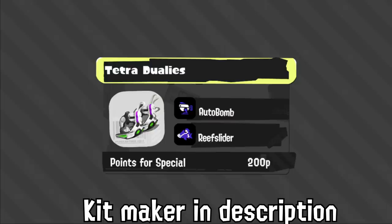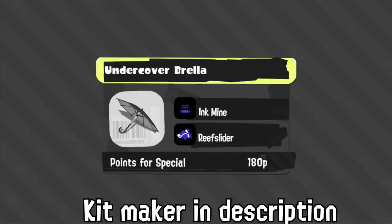Tetra has Auto Bomb and Reef Slider — it's very weird to see Tetra with an actual special in this game, but it will be very strong especially since it doesn't have to deal with Main Power Up anymore. I think this might be the most buffed weapon going from Splatoon 2 to 3, and I'm really looking forward to Tetra players being able to enjoy the game more. Undercover has Mine and Reef Slider. I don't know why you'd ever use this weapon — if you want Reef Slider spam you can play Arrow Spray, and if you want a good weapon with Reef Slider you can play Tetra.